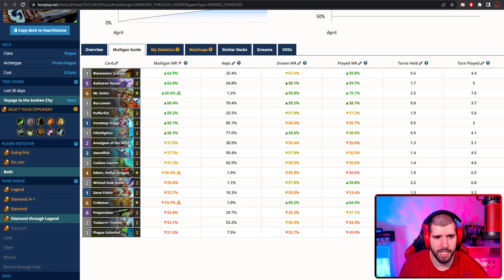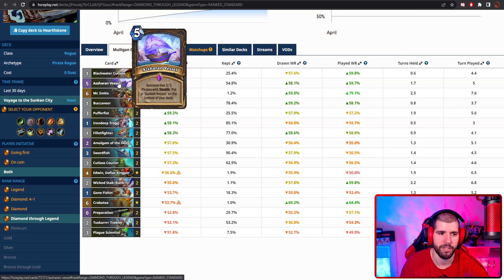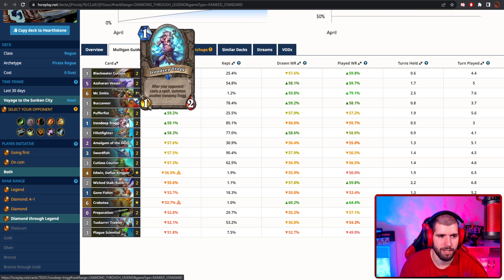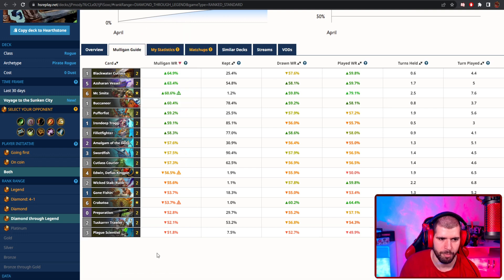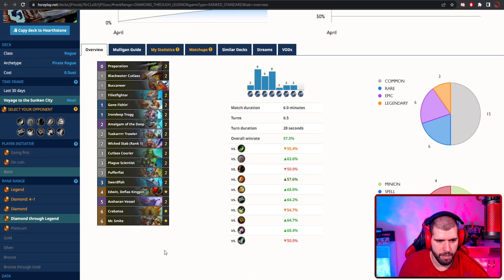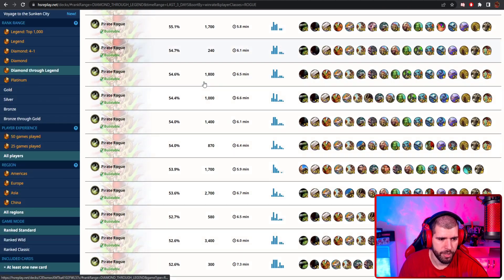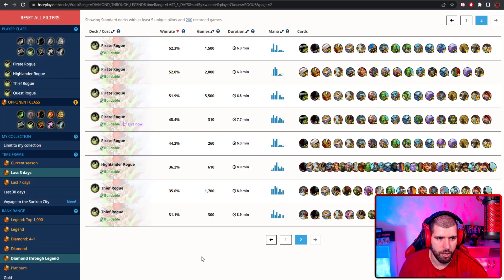For the mulligan guide, there are not enough stats for me to show you right now, but I'm assuming you'd like to be curving out with your cheap stuff. Shadowstep actually seems to be pretty high on the keep list, and you can even make it cheaper with your tradable Blackwater Cutlass, or you can even use Prep for it too. The Swordfish is also a pretty amazing card to keep. Trog also makes a lot of sense. You can try the deck without Edwin and Kingpin and that's gonna cut down the cost a bit. Mr. Smite you should already have from the mini set, so that leaves you only with Crabatoa, which might not be as essential as people might think. There's not really another working archetype for Rogue right now, even though people are saying Quest Rogue also still works. So stick with Pirate Rogue for now.